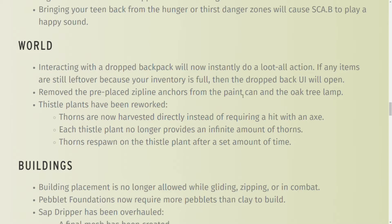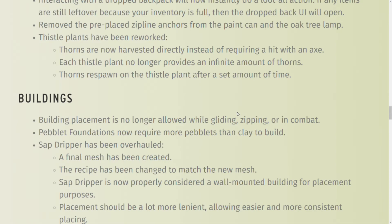They removed the pre-placed zipline anchors on the paint can and oak tree lamp — there were permanent zipline things up there that went nowhere, so they removed them. Thistle plants no longer give an infinite amount of needles. When you hit them with the axe, you have to harvest them, they have a limited amount, and they respawn over time. So you can't use one plant to harvest a thousand needles anymore.